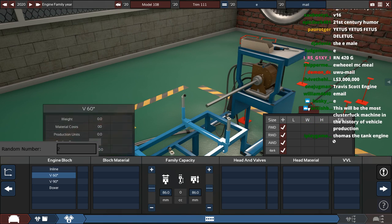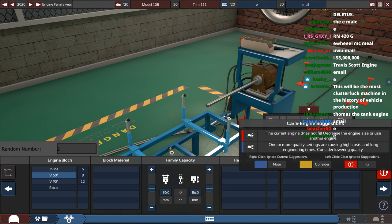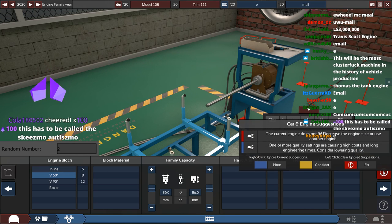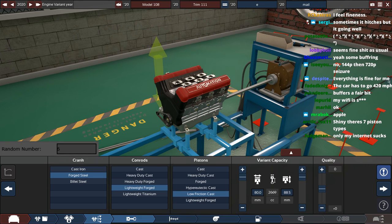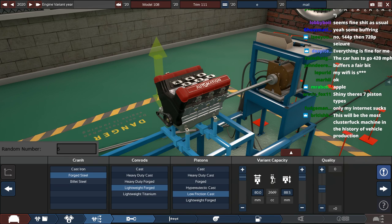The answer is two which is a V6 at 60 degrees, which already doesn't fit apparently even though we haven't done anything yet. Okay, sure — it's a 60 degree V6. Nothing can go wrong. Now we have a quality slider to do, so once again we're going between minus 15 and 15. Oh god, that's really bad. That is beyond bad.